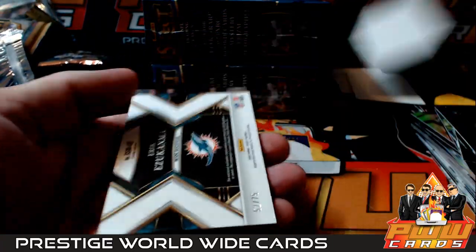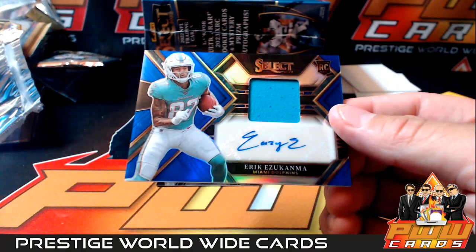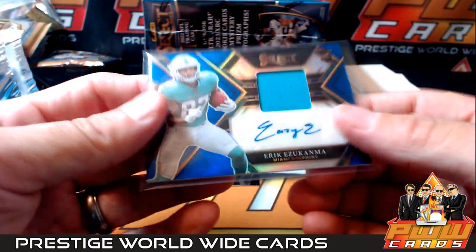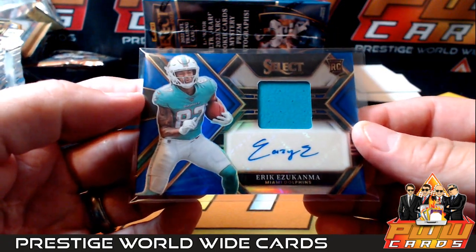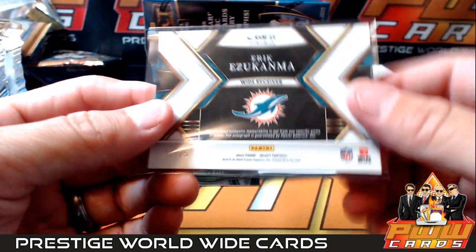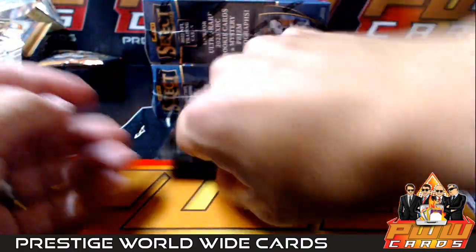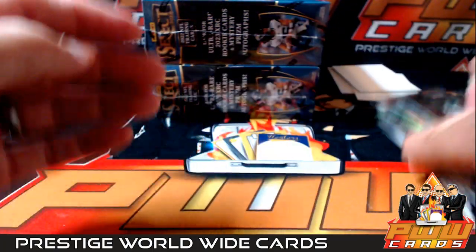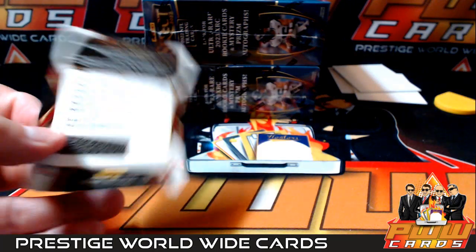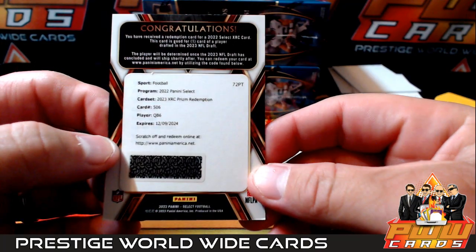Josh Jacobs and there is an Eric Ekuban jersey rookie jersey autograph going out to Miami. Miami Dolphins, Don G, number to 75. Very cool. Eric Ekuban and a Breece Hall rookie. All right, there's box one of three - not of six. We think this is Saints - off the checklist, card 506. That's going to go to the Saints.